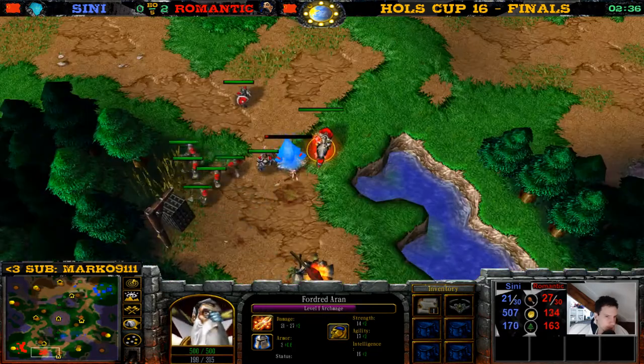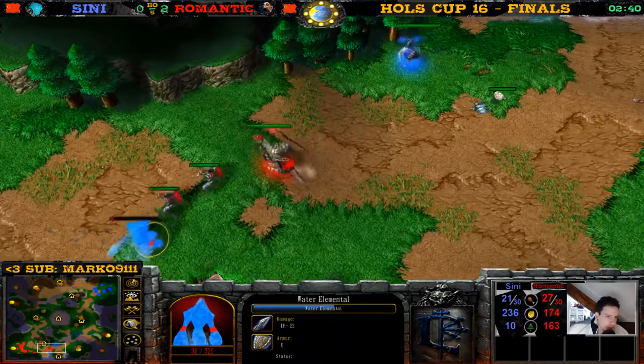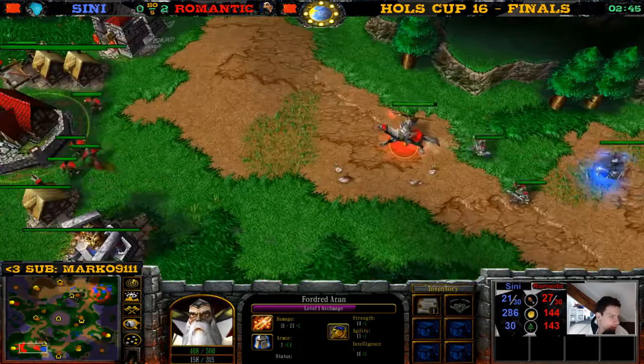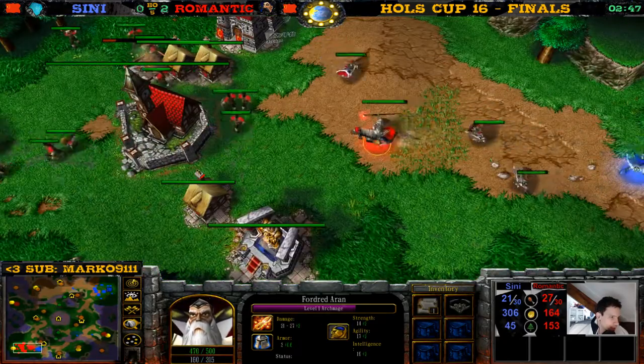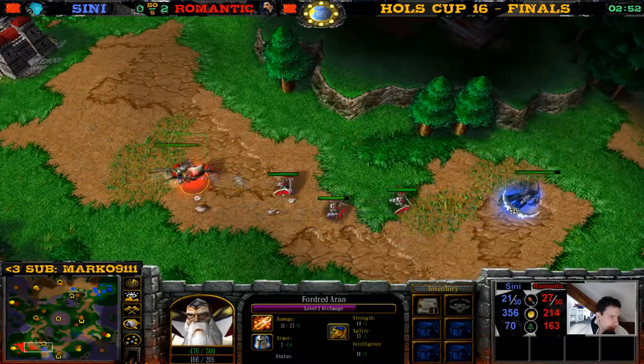The Archmage here with the Water Elemental killing these ogres and trolls — he gets a nice Circlet. Footman scouts. Look at this Water Elemental — 36 hit points and he dies! Nice Mana Burn there on the horsie of the Archmage — that's where he keeps his mana, on his horse. Just got mana burned, better keep it somewhere safer.